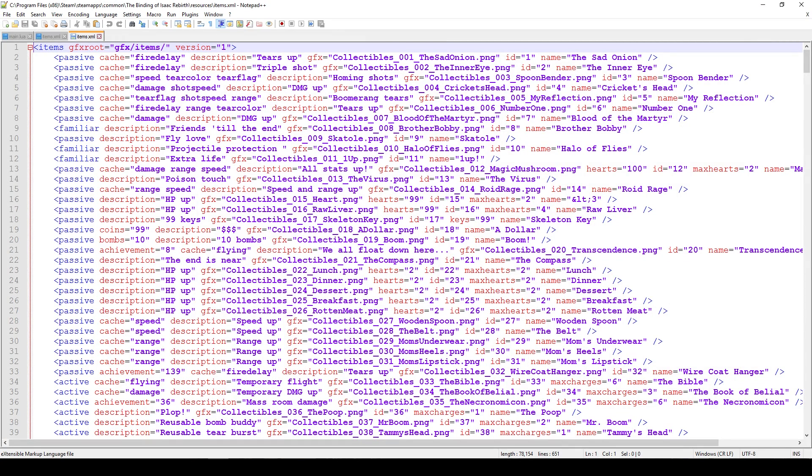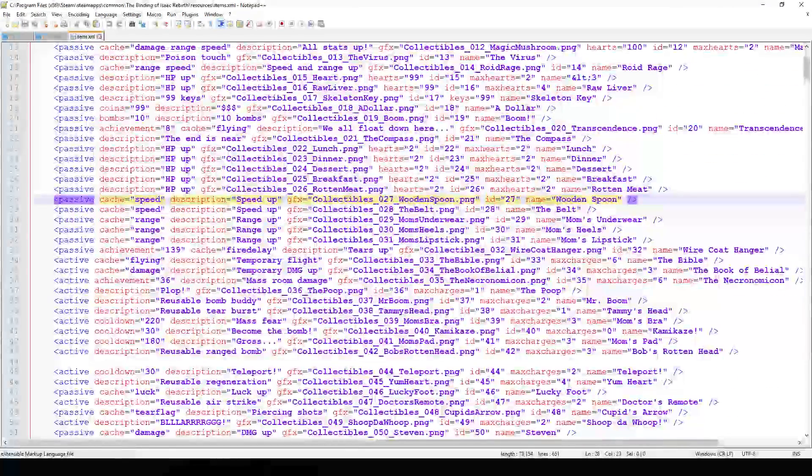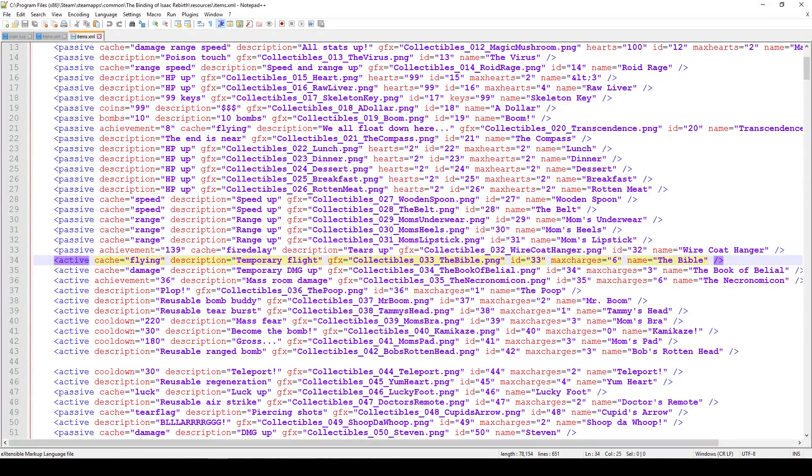In the resources folder you'll find a bunch of XML files including items.xml. This is every single item that already exists in the game, so you can use it as an example. For instance, Magic Mushroom increases damage, range, and speed so it has three cache flags, while Robo Flea only increases range and speed. There's also a flying cache flag, so you can grant flying using this method.